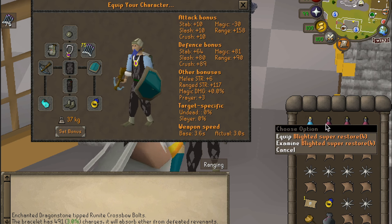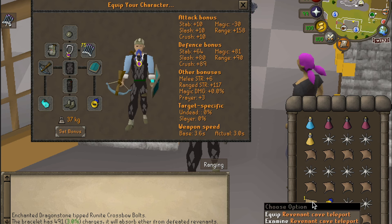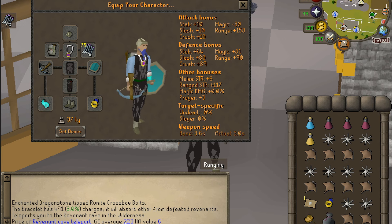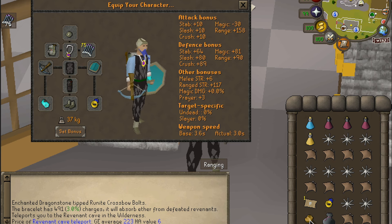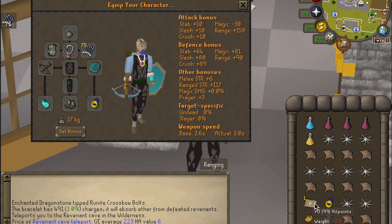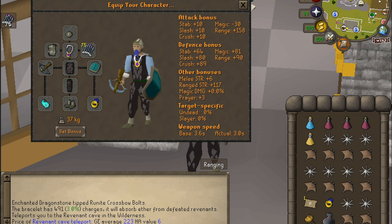Blighted Restores are slightly cheaper than regular Restores, and then just a bunch of combo eats for food. I have a Revenant Cave teleport out, only 200 GP — that's the entrance I'm going to use, although there are several different entrances which I'll talk about next. I also have a Ring of Recoil and a one-click Tally; if you don't have one, your Amulet of Glory is fine. And a Looting Bag — if you don't have one, you'll get one as you go there.